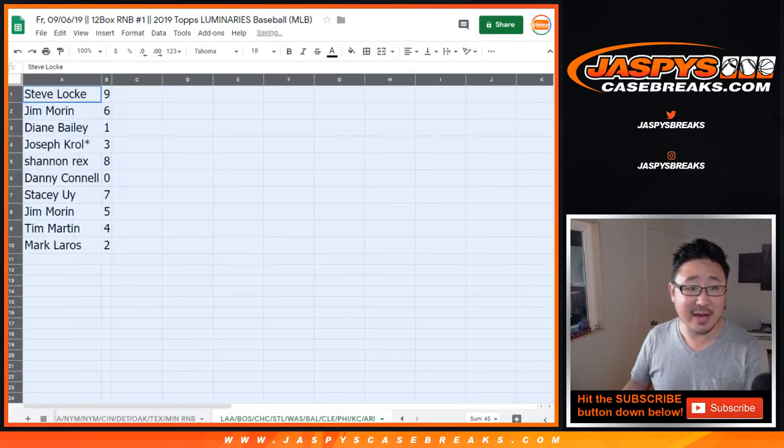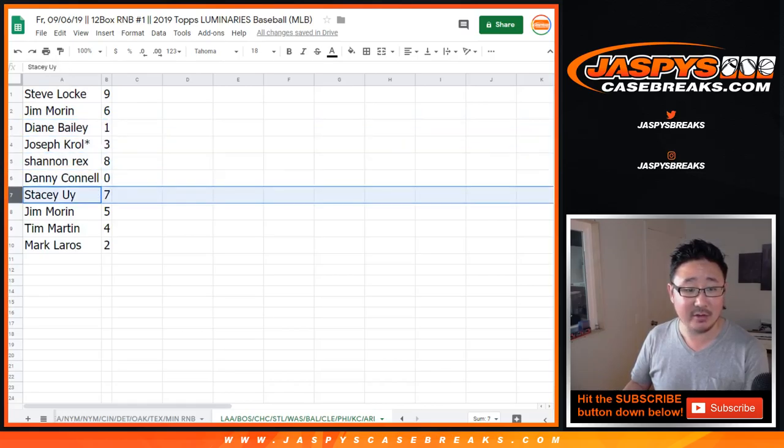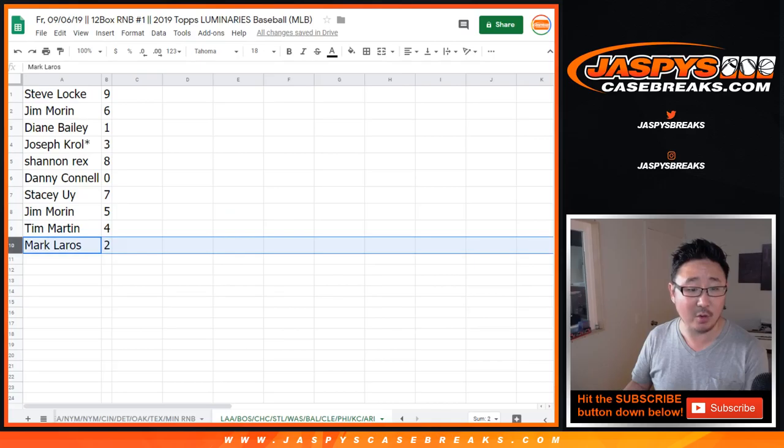All right. So Steve, you have nine. Jim with six. Diane with one. Joe with three. Rex with eight. Danny with zero. Stacy with seven. Jim with five. Tim with four. And Mark with two.